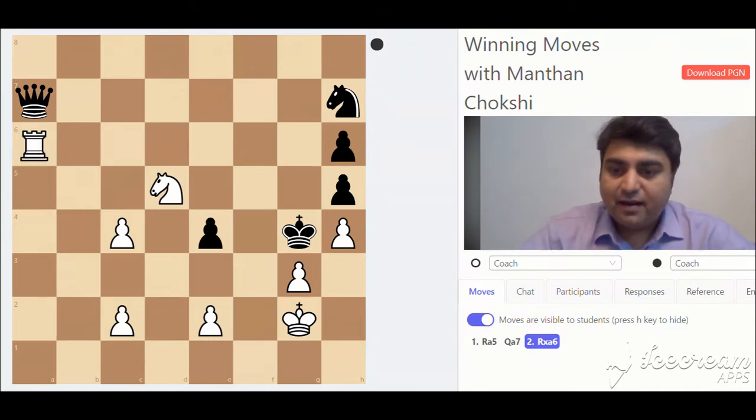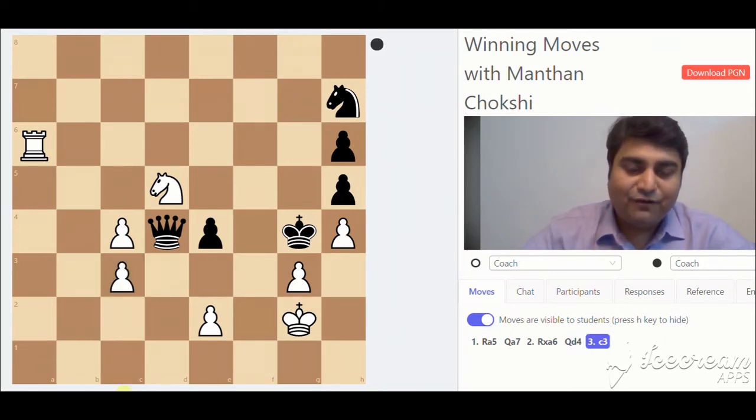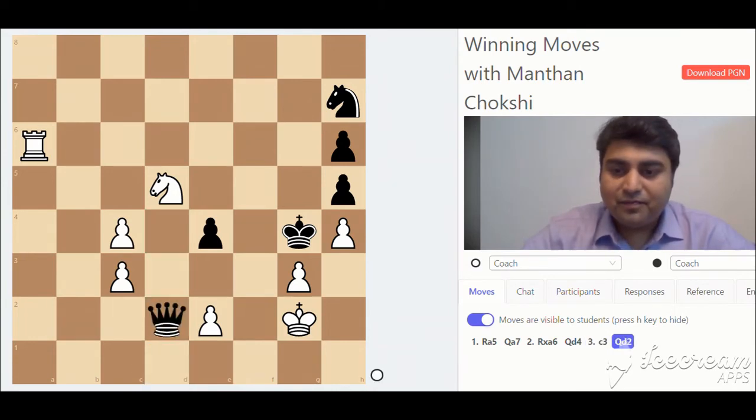Now the black queen has very limited squares. Black queen has to move guarding the e3 square. So white plays c3, again trying to deflect the queen. The queen goes to d2, protecting against e3 checkmate.